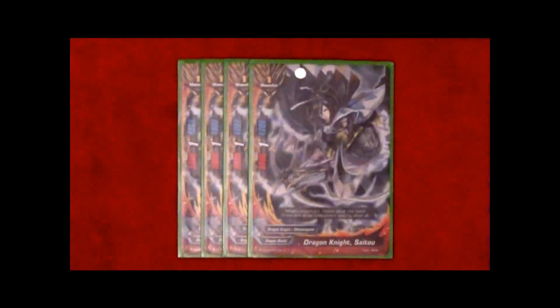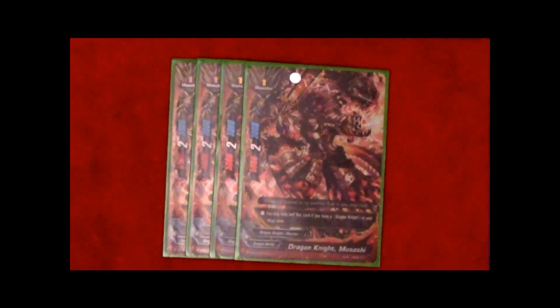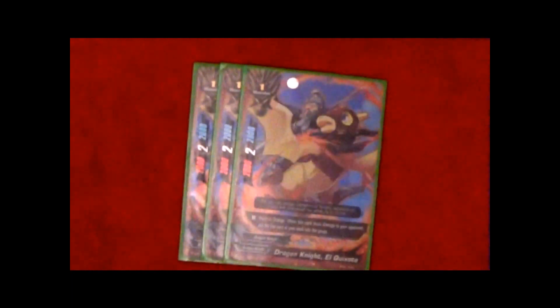Starting out the size 1s is Dragon Knight Saito. He has 5k power, 1 critical, and 4k defense. Next up is Dragon Knight Musashi. He has 5k power, 2 critical, and 3k defense, as well as the summoning condition that you have to have a Dragon Knight in your drop zone. Finishing out the monsters in the deck is Dragon Knight El Quixote. He has 2k power, 2 critical, and 2k defense, as well as the ability that when you deal direct damage with him to your opponent, you put the top card of your deck into your gauge.